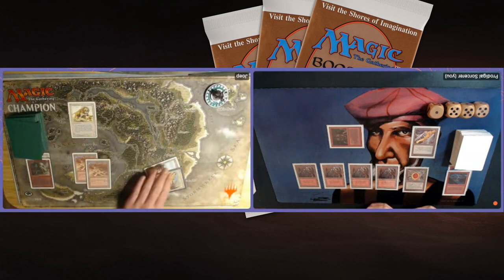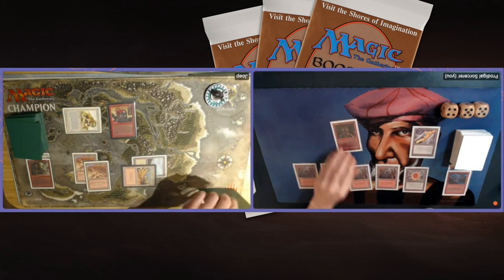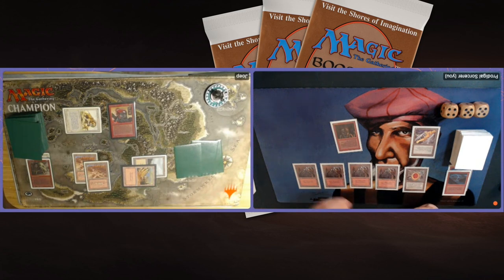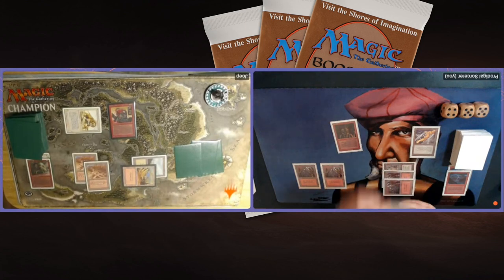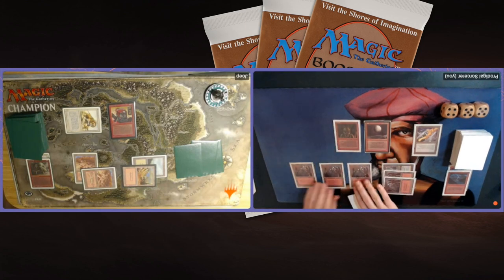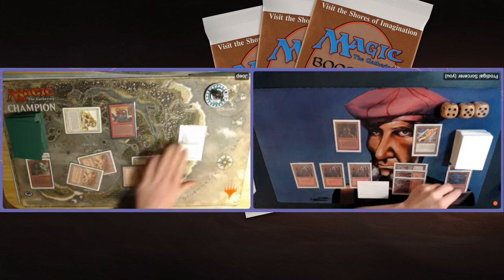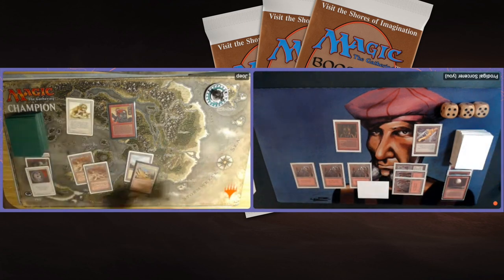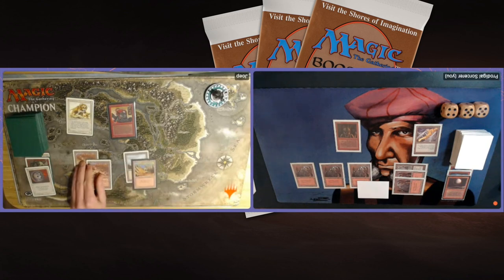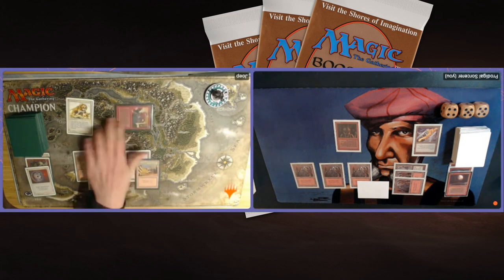Again, I'm not doing what I want to do — I want to spend these Bolts on my opponent's life total, not on his creatures. Attacking for 2, he drops to 15. I'm on 16. He's probably going to drop to 14 when he attacks me. There's an Ironclaw Orc and he attacks, putting me on 14. I'm going to untap — Youp is at 15. I'm drawing Ball Lightning, Ball Lightning, Ball Lightning... and a Blood Moon. Blood Moon is also cool — it's turning those two dual lands into mountains.